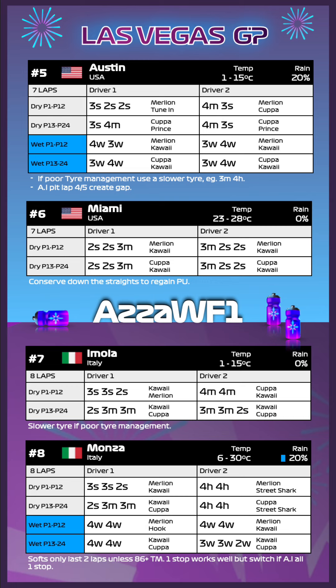Race seven starts us on the Italian difficulty, because the Italian tracks seem to be difficult this year. From the front it's 3-soft 3-soft 2-soft and a 4-medium 4-medium — you need over about 85 tyre management for three softs, but you can switch to mediums if you want to be safer. The 4-medium 4-medium also needs decent tyre management. From the back you can do the undercut: 2-soft 3-medium 3-medium, or the alternative 3-medium 3-medium 2-soft. The reason I don't do a one-stop from the back is you'd be running 4-hard 4-hard and that's just too slow against the champion AI.